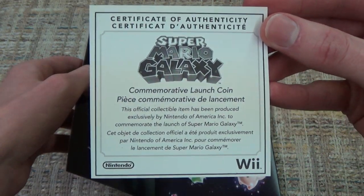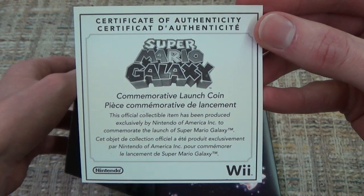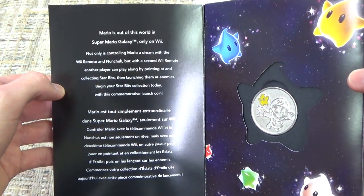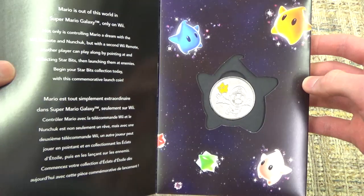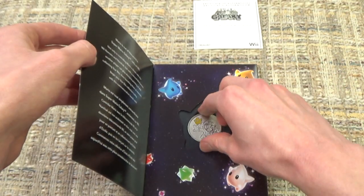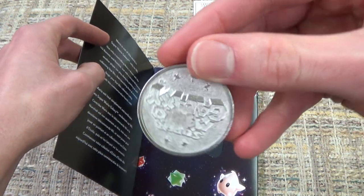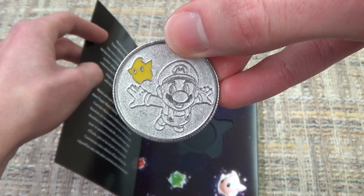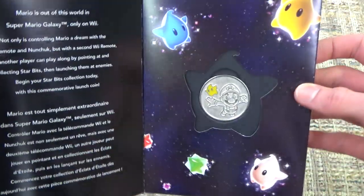When we flip this open, we get a certificate of authenticity. It says commemorative launch coin — this official collectible item has been produced exclusively by Nintendo of America Inc. to commemorate the launch of Super Mario Galaxy. So that's pretty cool. And then here we go — Mario is out of this world in Super Mario Galaxy, only on the Wii. I love how they pretty much found like five ways to say the exact same thing. But what we're really focused on is on the right here — that commemorative launch coin in a nice Luma-shaped slot. You can pull that out nice and gently. And just like that, it says Super Mario Galaxy on the back, and you've got a really nice picture of Mario and Luma on the front.